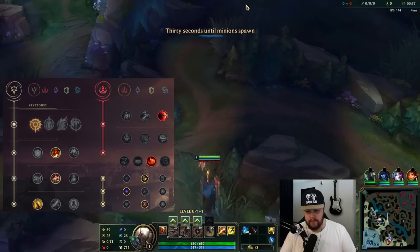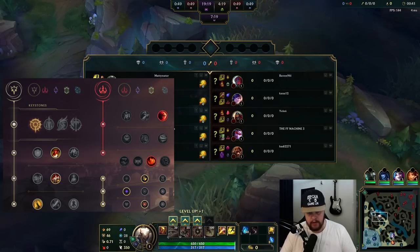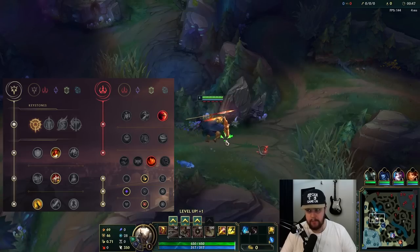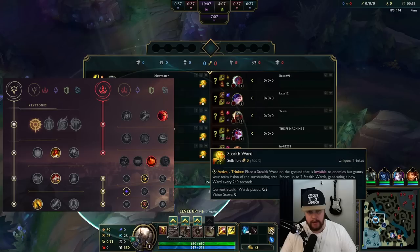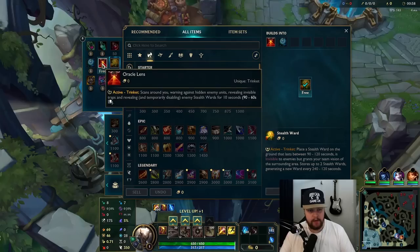Alright, time for a Pantheon game. I'll be playing against Nunu here, which should be fine — a doable matchup. He can't really fight me at any point, so that should be good. I don't necessarily worry about ganks for myself, but I do have really good gank setup for my teammates, which is quite nice.